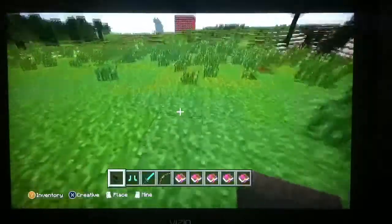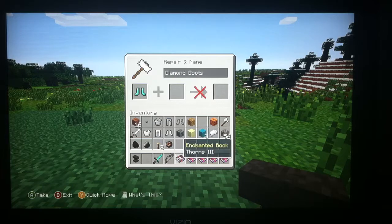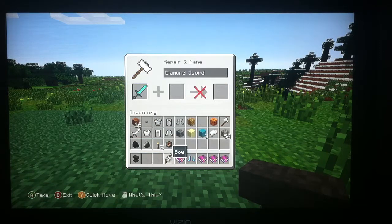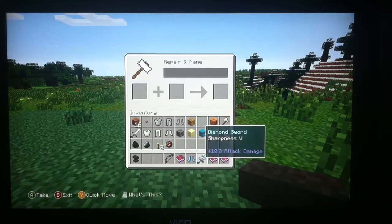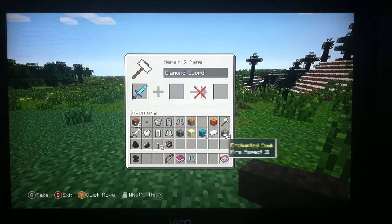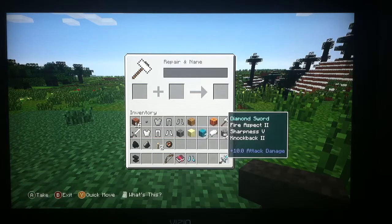Like thorns, Frost Walker — Frost Walker will be Frozone's boots. Okay, that's all I can really take right now. So I got this and this, and got a Sharpness one, Knockback, and why not Thorns.